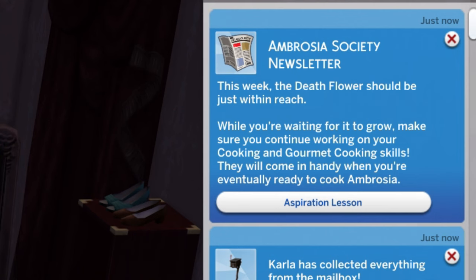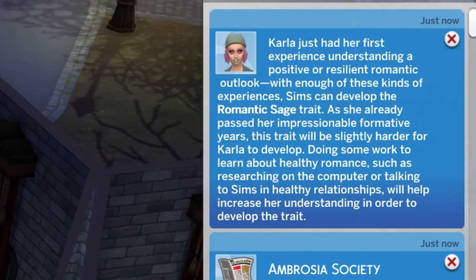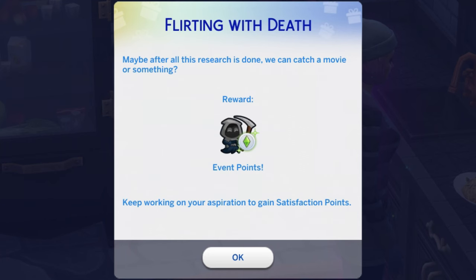The newsletter says this week the Death Flower should be just within reach. While you're waiting for it to grow, continue working on your cooking and gourmet cooking skills — they'll come in handy when you're eventually ready to cook ambrosia. Cook a recipe while level seven or higher. Keep working on your aspiration to gain satisfaction points. That's why we have to do the aspirational goals — we need a potion of youth. Carla has a lot of satisfaction points so she doesn't really need to worry about that.